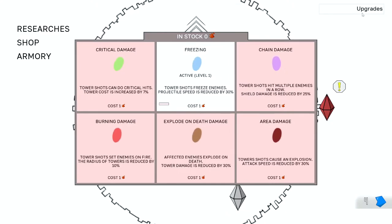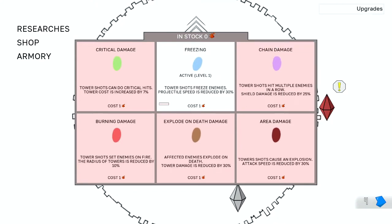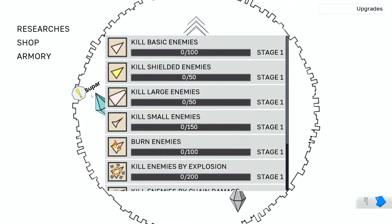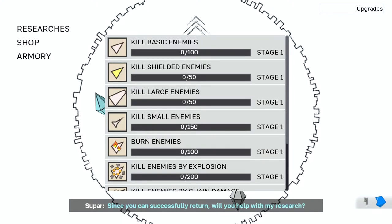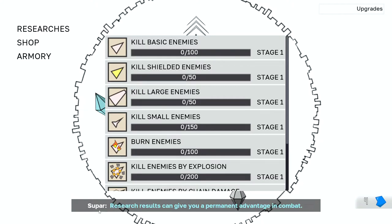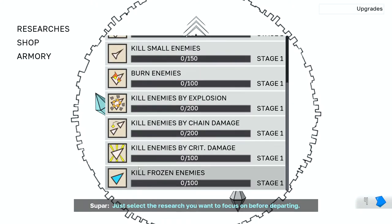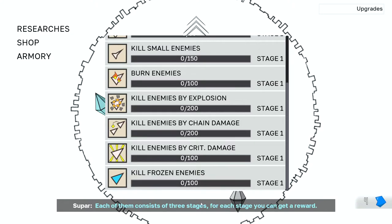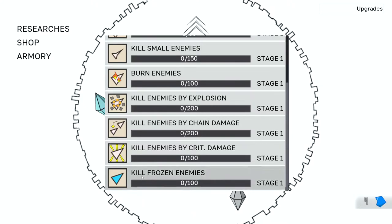Alright, I got another upgrade for max health, and we've got freezing. The research is — oh hey, this is something new! Since you can successfully return, will you help me with my research? Researching results in you gaining permanent combat advantages. Select the research you want to focus on before departing. Each consists of three stages; for each stage you get a reward. The necessary data will be collected automatically — you just need to defeat enemies.